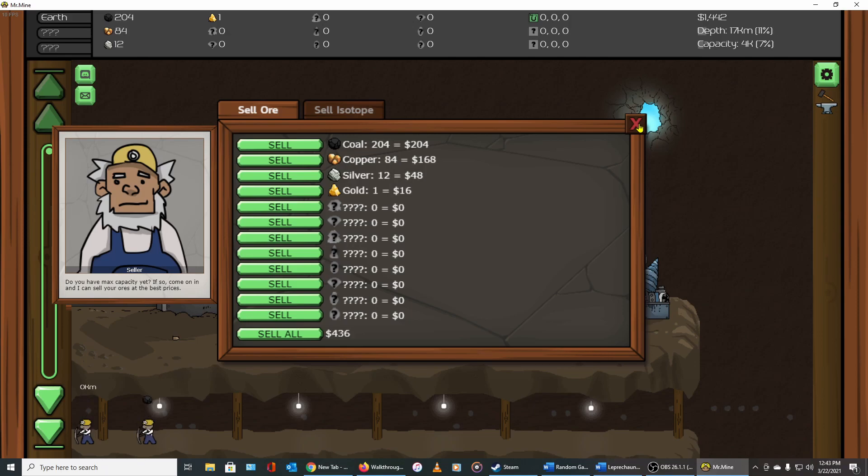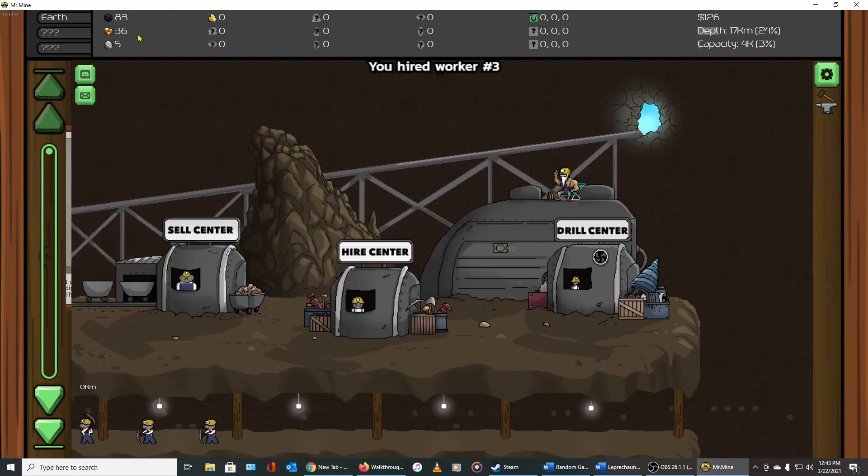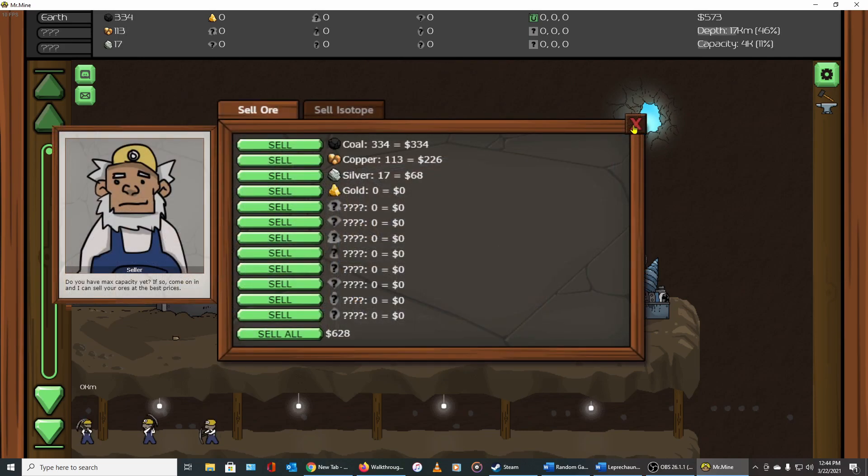Early on in the game you have to watch capacity carefully because it's so low that it fills up very fast. But as you grow your capacity you'll have the ability to go get coffee, have lunch, visit with friends. Now we've got $2,000 so let's hire another worker to fill that third slot. What takes the most time in this game is cash generation — you don't fight so much to get the minerals as you do to get the cash.